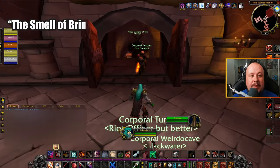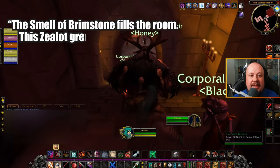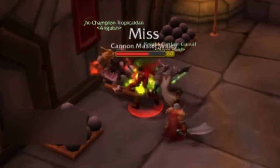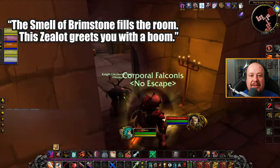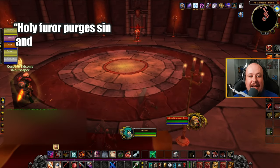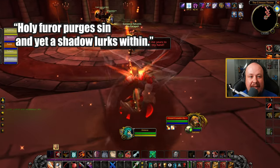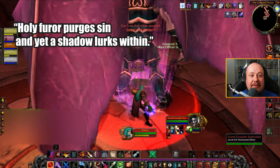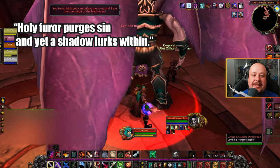Here's the list. 'The smell of brimstone fills the room — this zealot greets you with a boom' — that is Cannon Master Wily, just behind the pedestal room. You can go through the Cannon Master event and take him out at the end of the room. 'Holy furor purges sin, and yet a shadow lurks within' — that is going to be the Balzenar boss, the final boss of the living side, also known as Dathrohan.